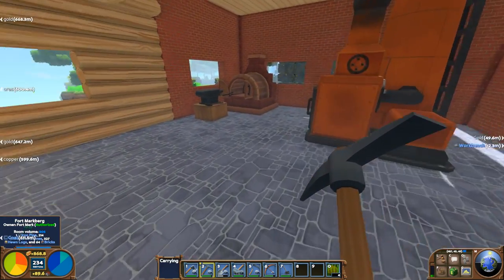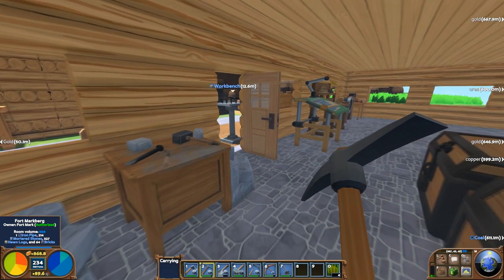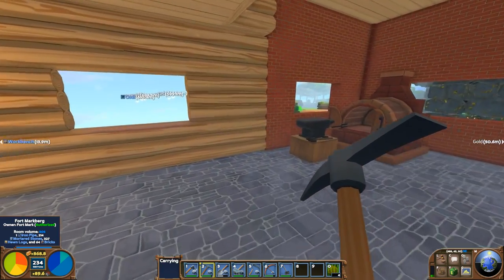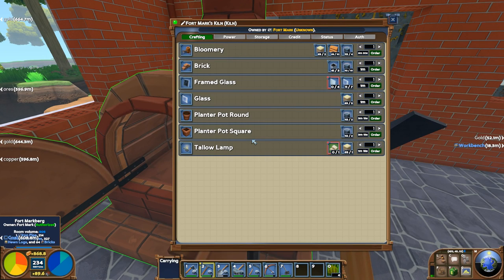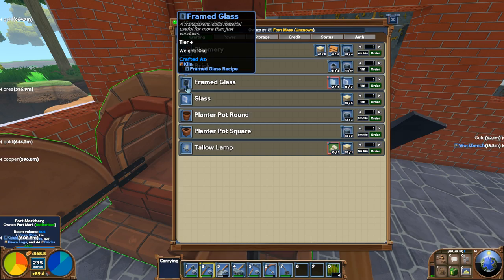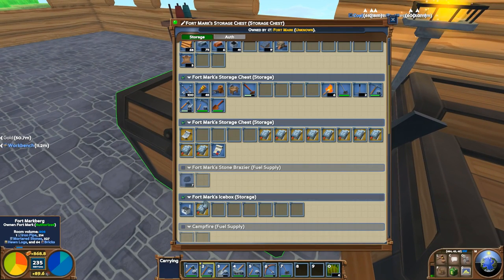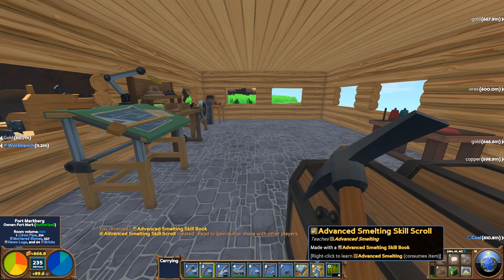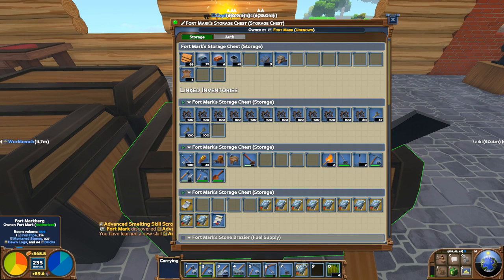I don't want the floor and walls both out of stone, so we may try to do it out of brick — that's going to be a lot of bricks, but we might do that. What I do want to do is make glass, or actually framed glass. To do that we need steel, and we have the advanced smelting skill book. Let's right-click it and learn that skill — perfect.